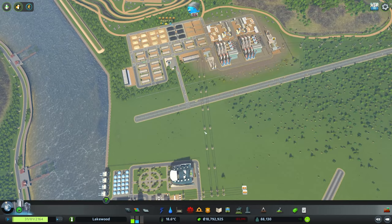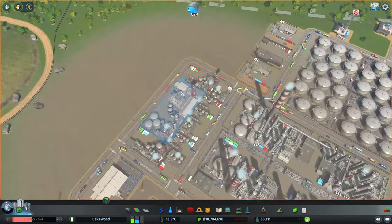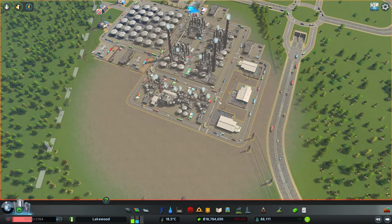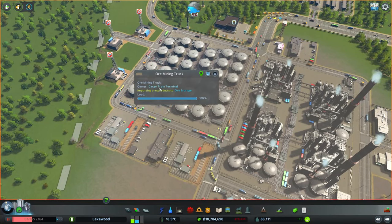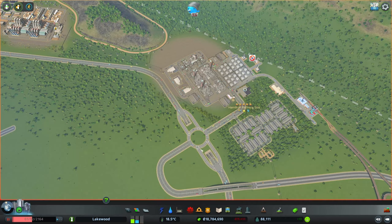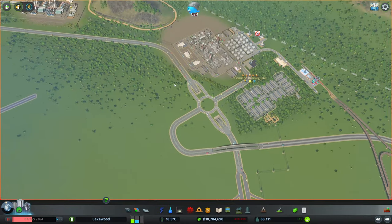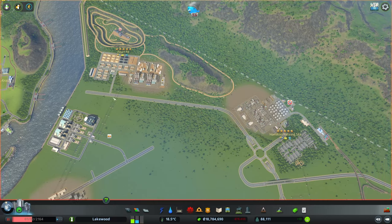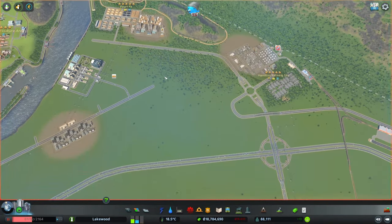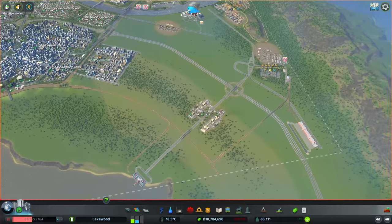As for our roundabout interchange up over here, that is running smoothly — no issues with vehicles going through the area and no issues with our trains coming and going between the cargo train terminal, the cargo airport hub, and the regional train network. Eventually I'd like to add another cargo train terminal over at the ore industry, as we're seeing some ore industry vehicles coming from the cargo train terminal. Once that's set up with its own dedicated terminal, we'll see even less truck traffic here. But for now everything is working quite smoothly, so that'll be something for a future episode.